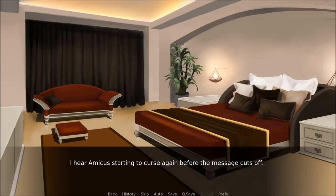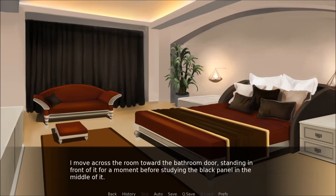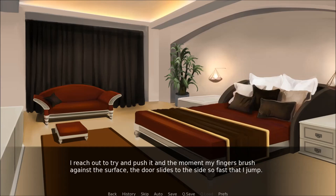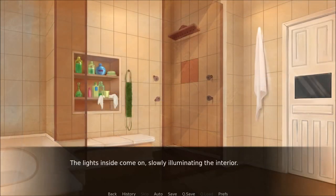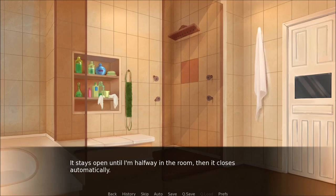I look around the room a bit, noticing how little there is to get familiar with. I could look through the dresser, but I assume that's mostly filled with Amicus's things. I move across the room toward the bathroom door and study the black panel in the middle of it. It's similar to what Amicus used to open the door in the hallway. I reach out to try and push it, and the moment my fingers brush against the surface, the door slides to the side so fast that I jump. It stays open until I'm halfway in, then closes automatically.